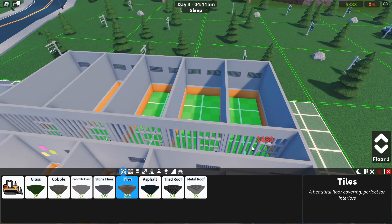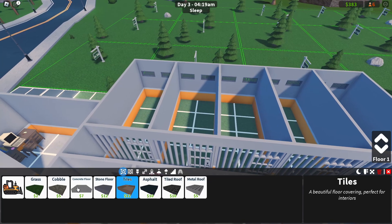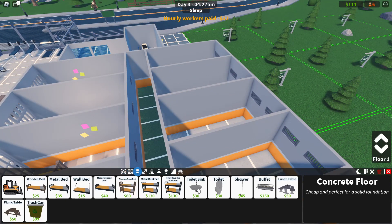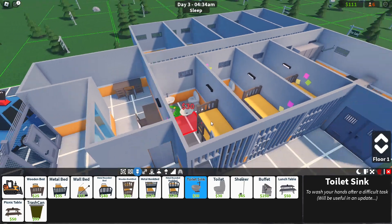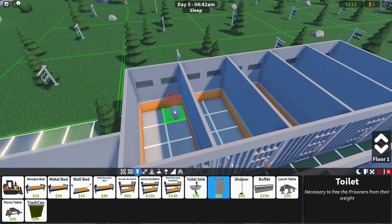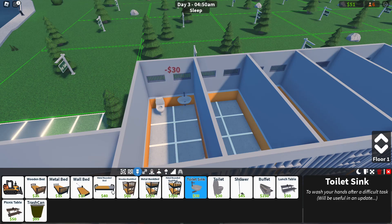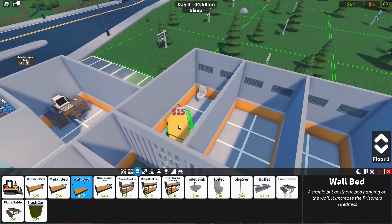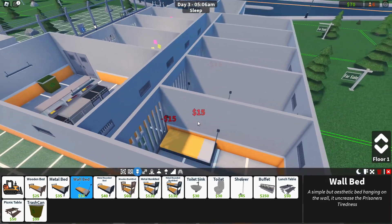That floor costs 480 and I don't have enough - I need 57 more dollars. So instead I'm going to give them concrete floor. We're going to have to give them a cheaper floor because I don't have the money for luxuries right now - I'll upgrade it eventually. In each cell they've got a sink, a toilet, and a bed as the minimum. Maybe I can give them a private shower later, but right now they're getting a toilet, a sink, and a wall bed - the cheapest option.